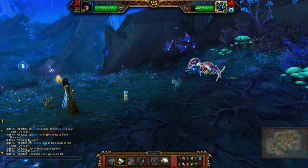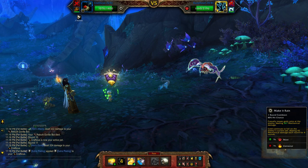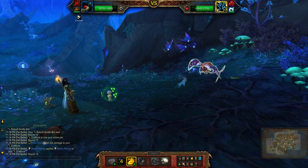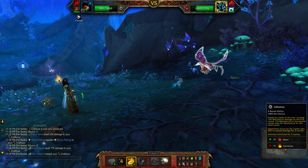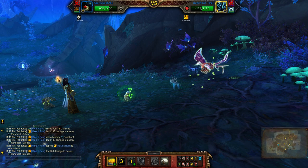Then with the second pet, add some plating, make it rain, followed by inflation. Oh, nice crits there.